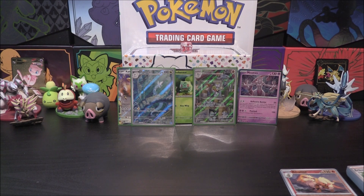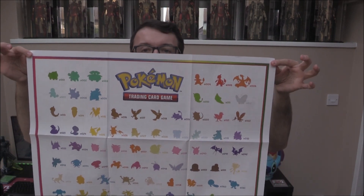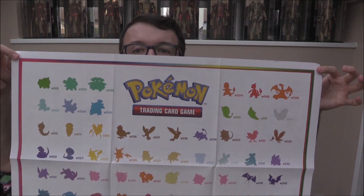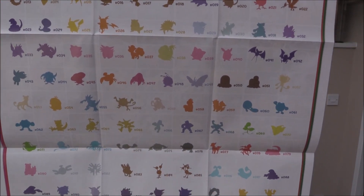Before we finish, I'm going to go and present that poster. We're going to set that up and I will show you exactly what that looks like. We have got the poster in front of me right here. It seems pretty big — like those posters on a little rack in a normal shop that you flick through, but obviously it's not rolled up in a tube. Opening it up, you can see it is full of all the different silhouettes, and I'll just keep raising it up.